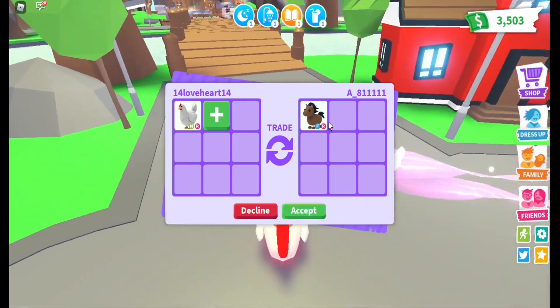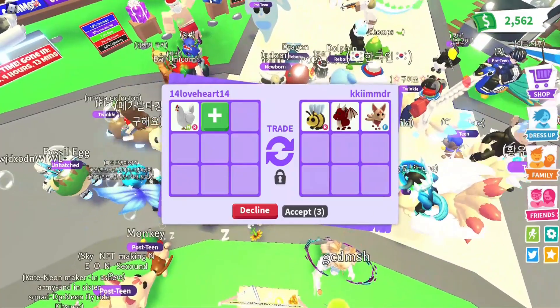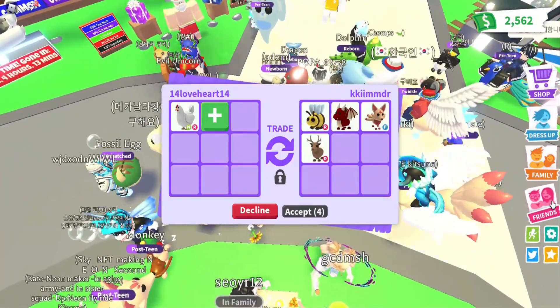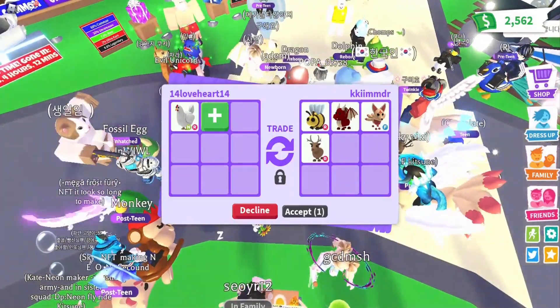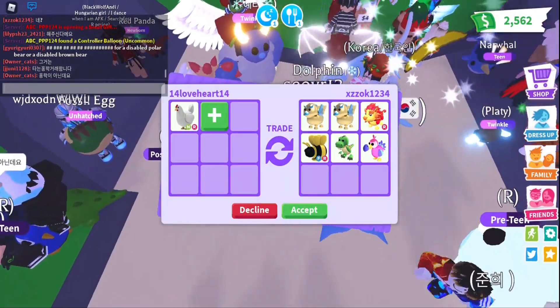A right fly horse — I think I got better offers, anyways thank you! A right bee, a fly kitsune, a dragon, and a right reindeer — thank you so much for the offer but sorry! I don't know, is it fair guys? Let me know in the comment section!